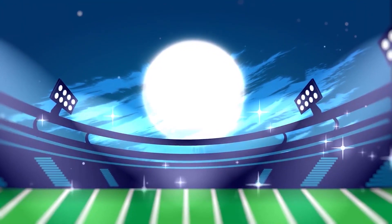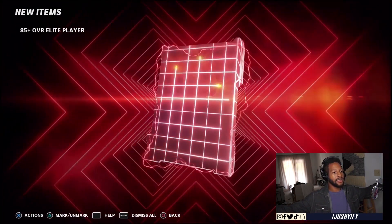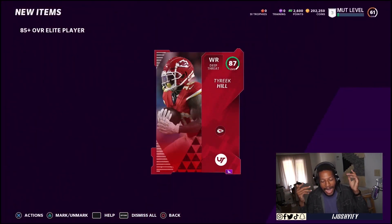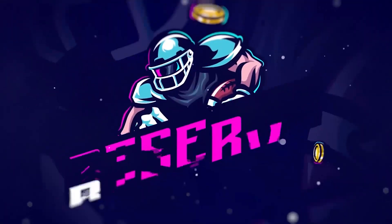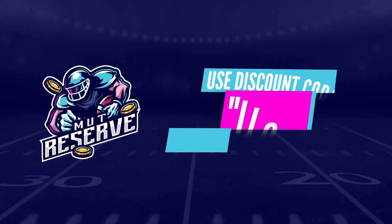If you're in need of some coins or looking to sell, check out the Mutt Reserve. They've helped me pull packs like this — I'm just going to open it. Oh, you got Tyreek Hill! I'm the best in the game, I'm so good! They can do even more for you. They're linked in my description and use code DiveJosh for 15% off at checkout.